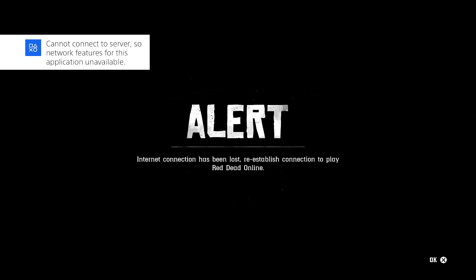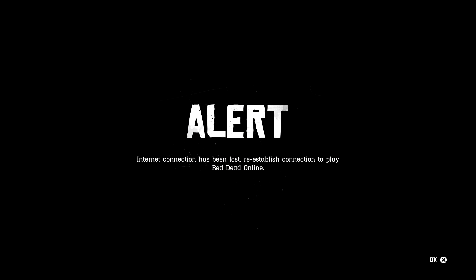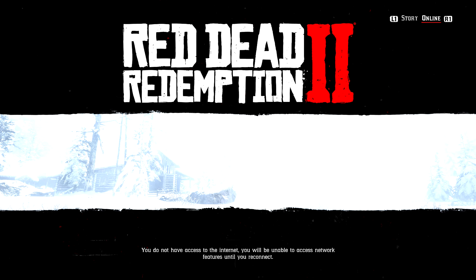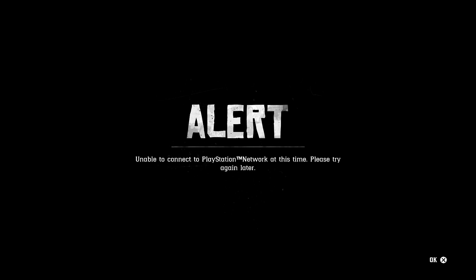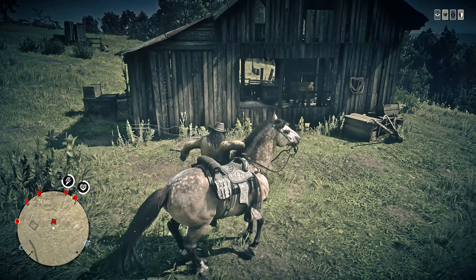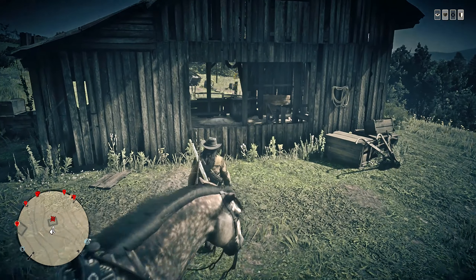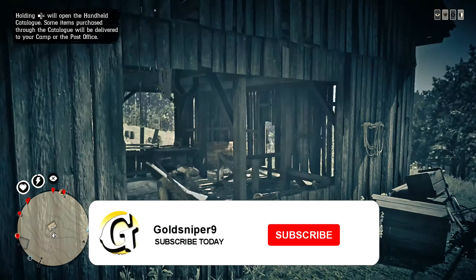Once you disconnect from the internet, you will get an alert screen saying the connection has been lost. From there, connect back to the internet, load up Red Dead, and you'll be brought to the title screen. Your screen should flash once or twice and then you should be able to load into a free roam session right off the rip, as you can see me do right here. When you load back into Red Dead Online, you'll see the card is waiting for you and you can simply pick it up.